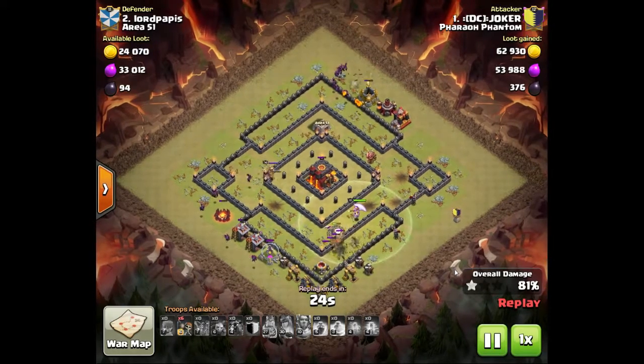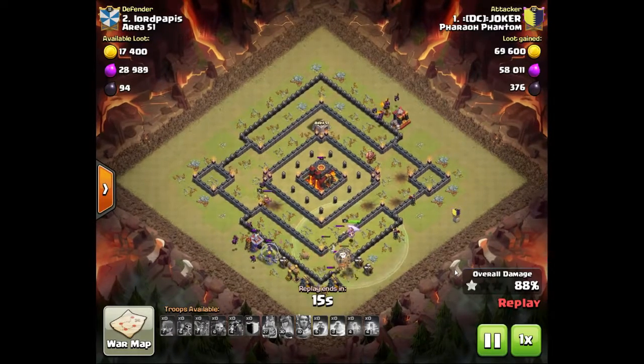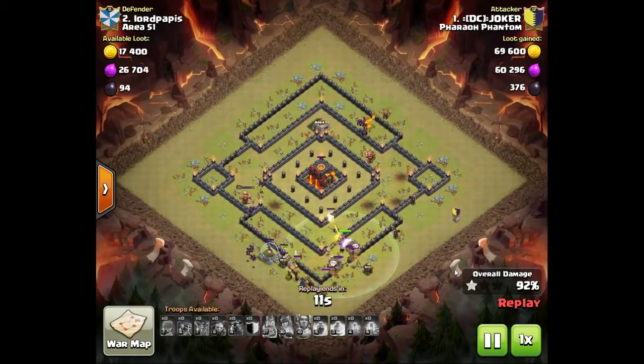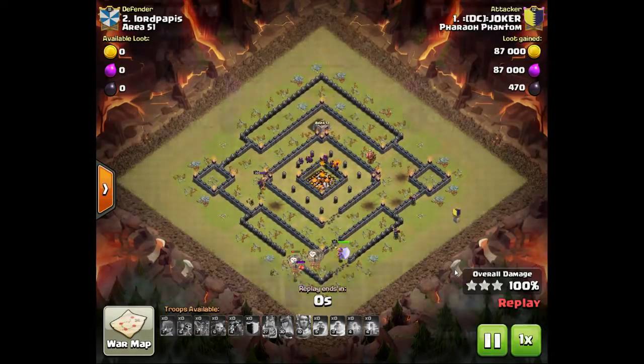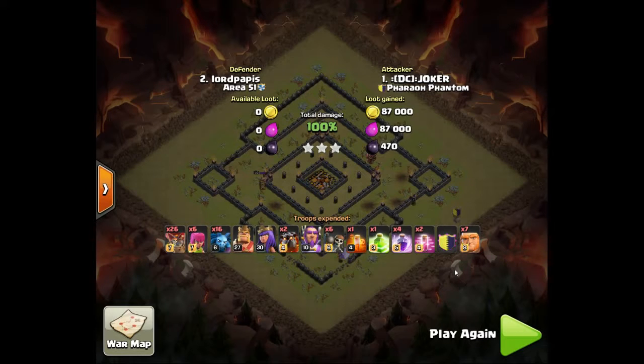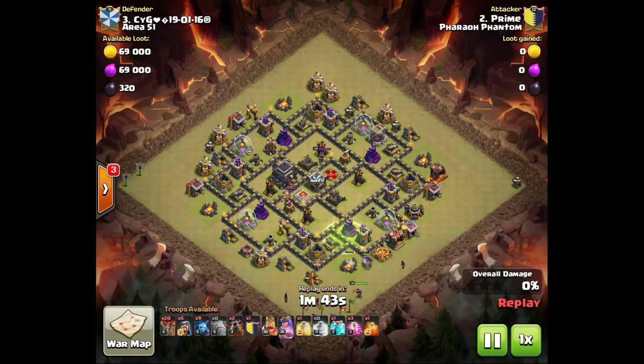If you're a town hall 10 at the very top of your clan's list and you have to deal with a town hall 11 dropping down for a three-star, I'd suggest watching every replay and setting up your base to force them to spread out. Town hall 11s will put a whole line of balloons in, put the warden behind them, use the ability once balloons reach the core, and stack haste and rage spells on each layer of walls. Set up your base so he has to break up those troops.